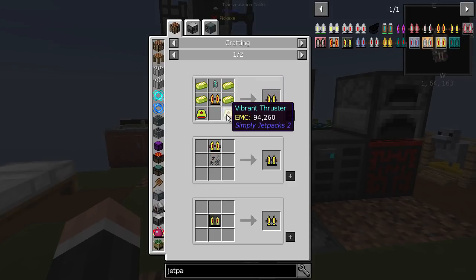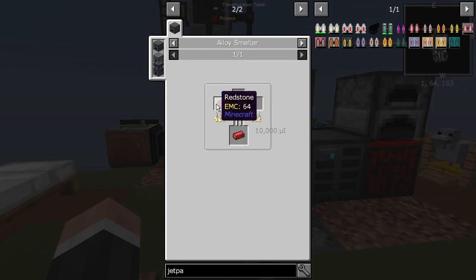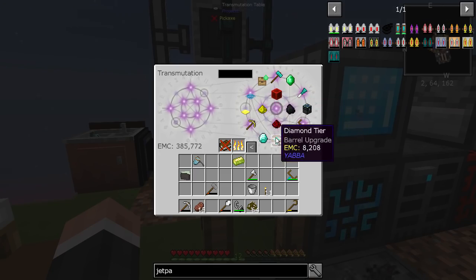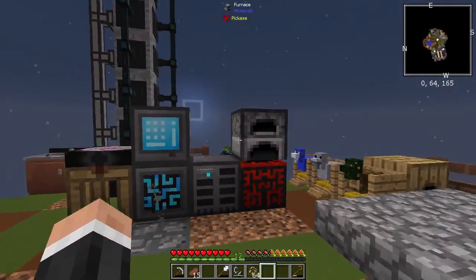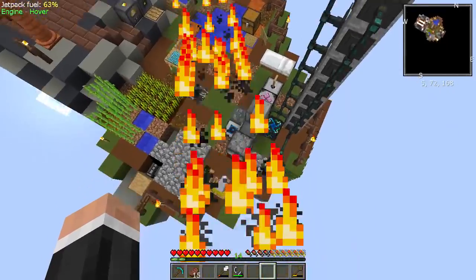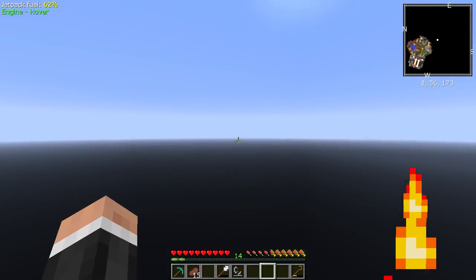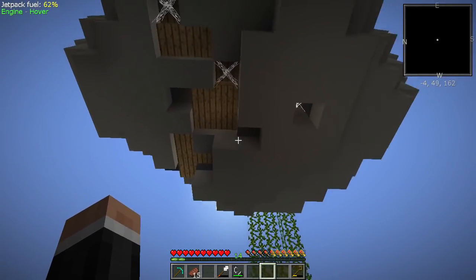Once we make each component — redstone alloy ingot, silicon — we learn it in the transmutation tablet and can get it back out. The system is still making its stuff as well. Look at this — I have a jetpack, I can fly! Which is really quite nice. Let's have a quick look at what's under here — it's gone very dark, and there's one of the holes I would probably have fallen through.